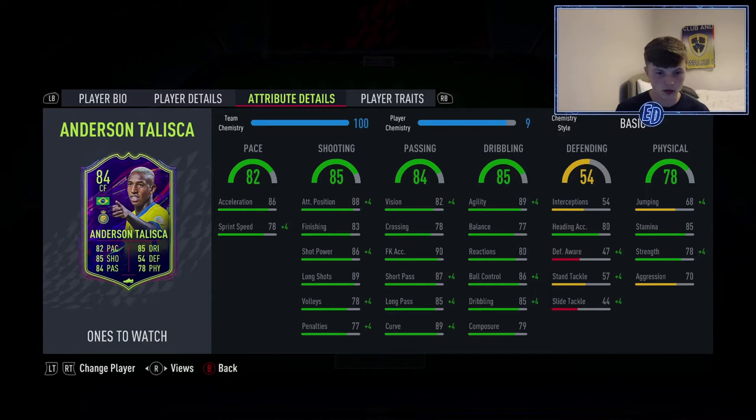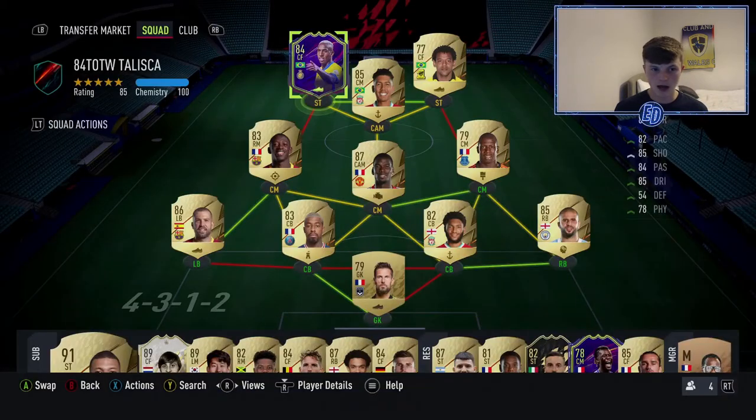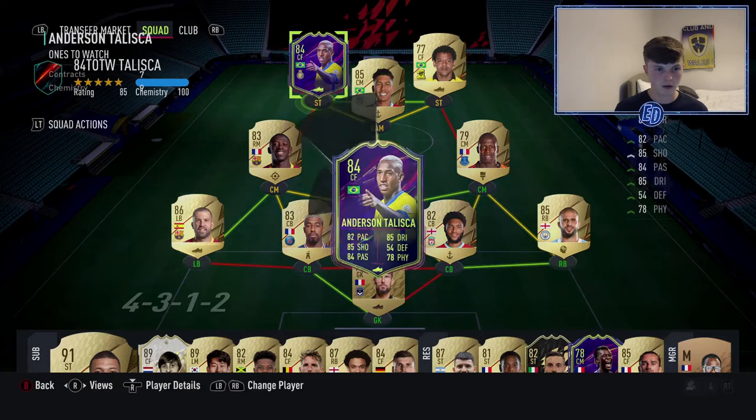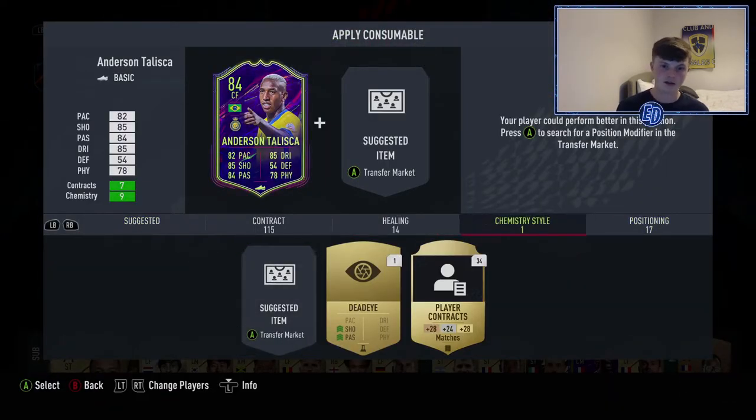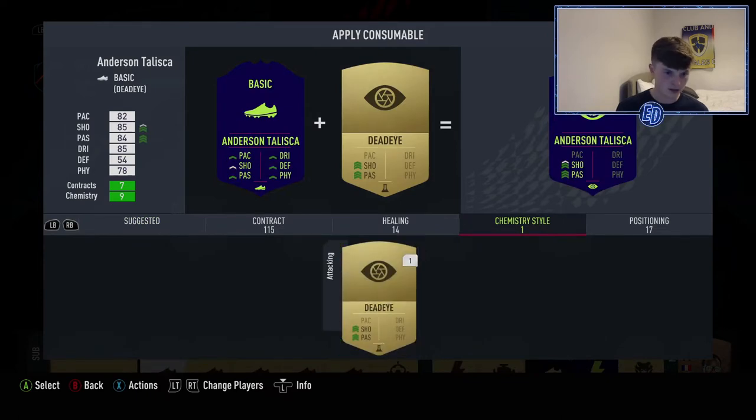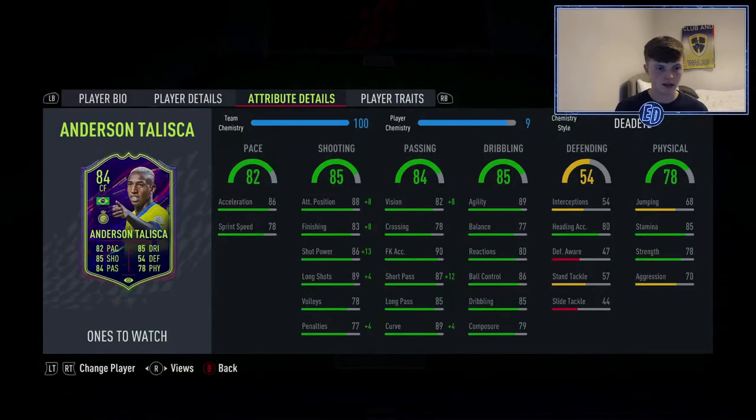Agility 89, ball control 86, curve 89. I'm going to play him at CAM and maybe try him out as a striker as well. I liked the look of the stats with the Dead Eye chemistry style, so that's what we're going to apply. Playing him at CAM, the 86 acceleration and 78 sprint speed should be alright, and with the Dead Eye boosts it goes very well.